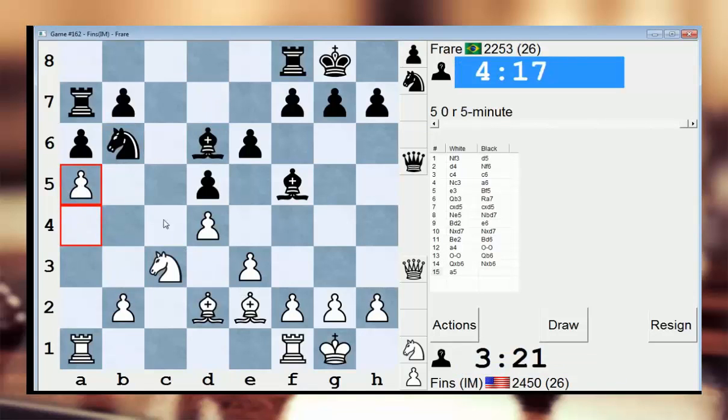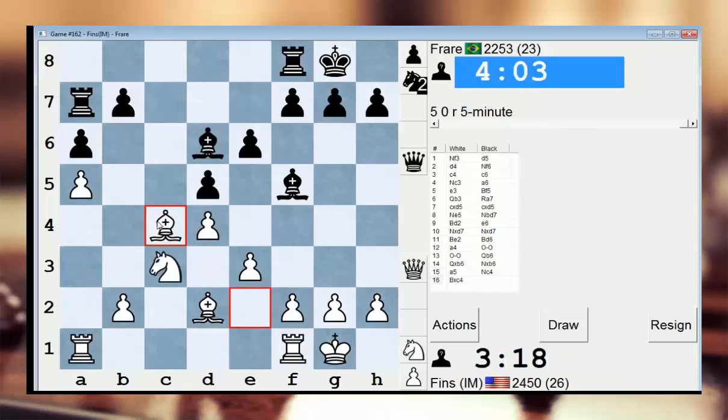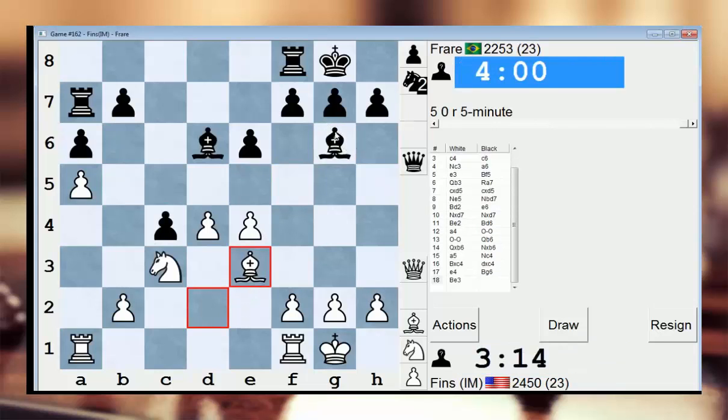If he jumps in, I like the fact that I can take and then play e4. I won't have the bishop pair, but I can then put my bishop on e3 and I'll be x-raying his rook on a7. I think he should probably go back with his knight to d7. I'm going to proceed as planned and do this and then e4, and I'll try to lock his bishop out of the game if I'm able.